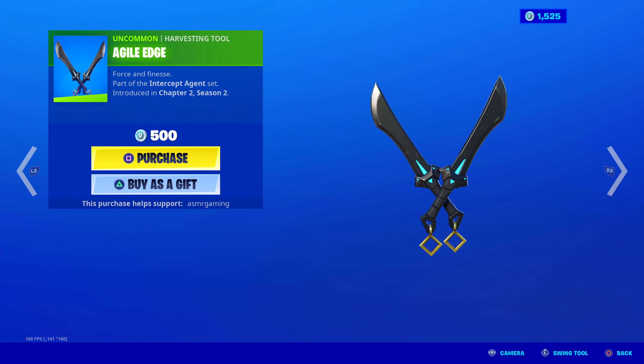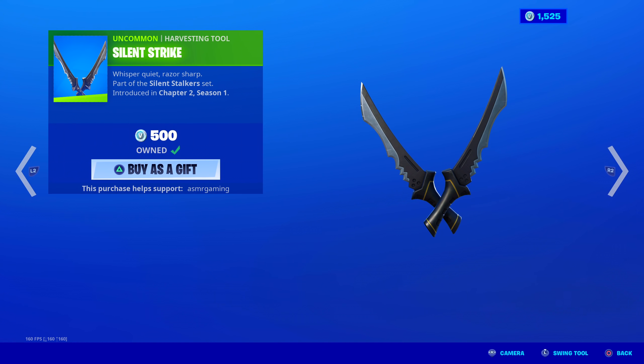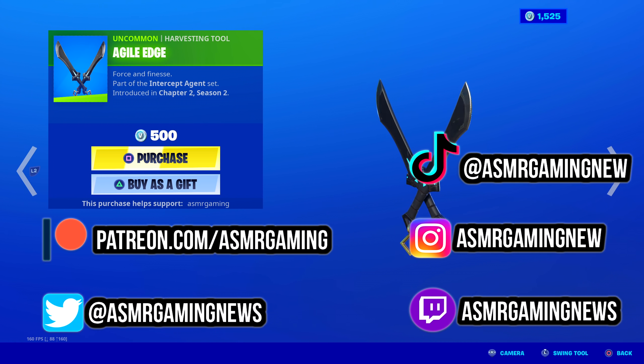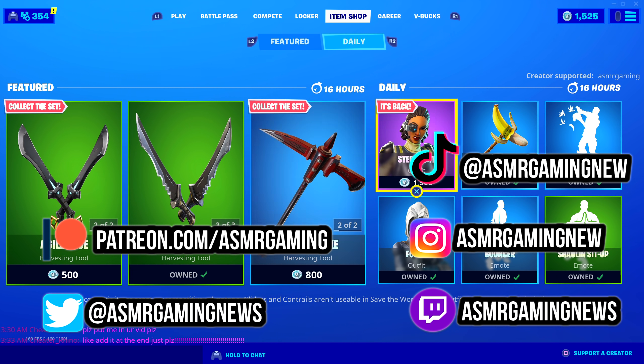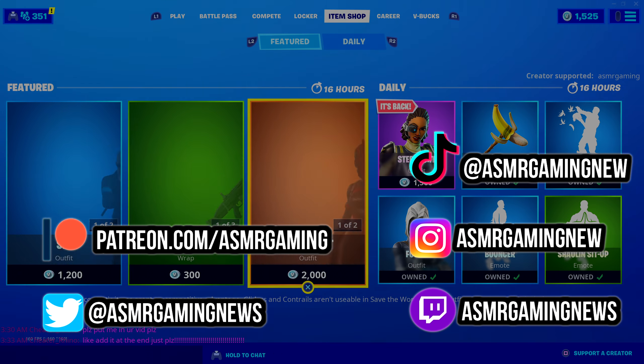And he has his harvesting tool - Agile Edge, Force and Finesse. No unique animation, nice sound though, and these look really cool - they look much nicer than the Hush ones. These look cool. Only 500 V-Bucks. The bottom is a little bit animated - those keychain things will move around. I like the blue glow lights on the handles, those look nice. Force and Finesse. So yeah, that is everything on the item shop. Thank you all for listening and watching - please be sure to like, comment, share, and subscribe. I will see you all next time. So long and farewell.